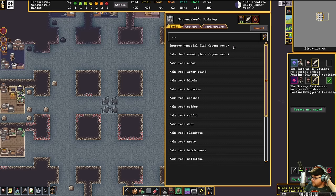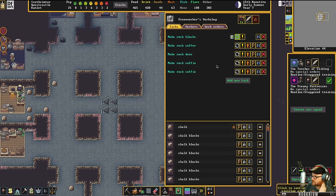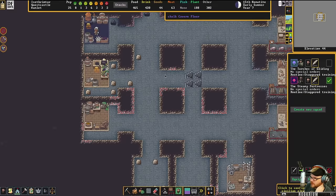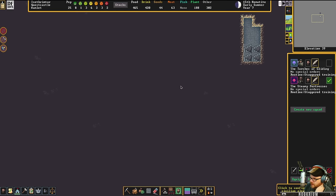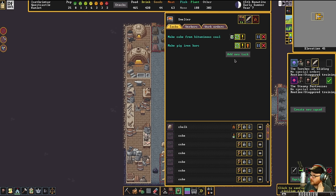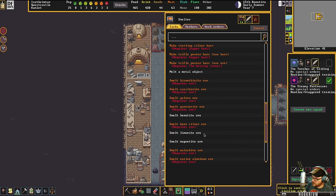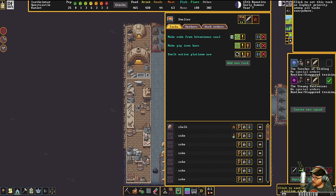The stone worker is going to make coffins — two coffins. Also, I would like a platinum bar — do that now, real quick. What we could do is drop that cage into the training room, and that'll give everyone some pretty good practice.